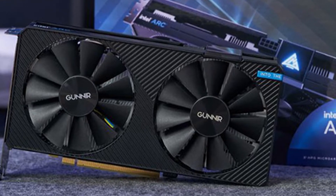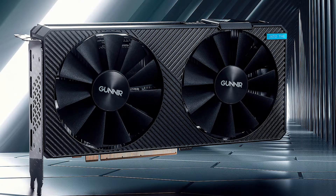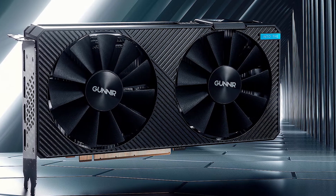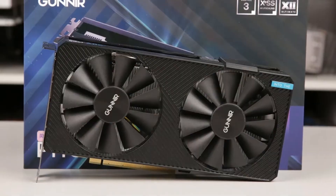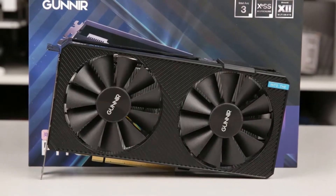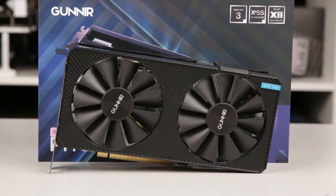So far the only custom card is the Gunnir A380 Photon GPU, which is the one being reviewed. Although none of the options are yet available for sale for this SKU, Intel does have an asking price of 1,030 CNY. Whilst likely to offer the graphics card with OEM and pre-built systems, we can still see what to expect in terms of performance.